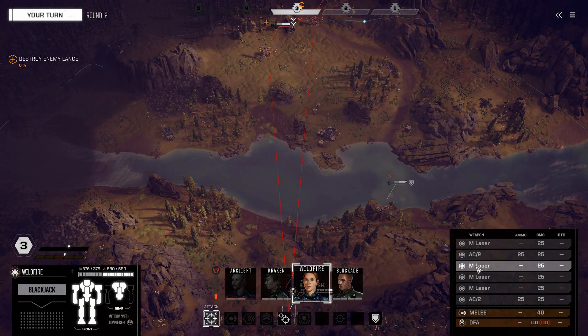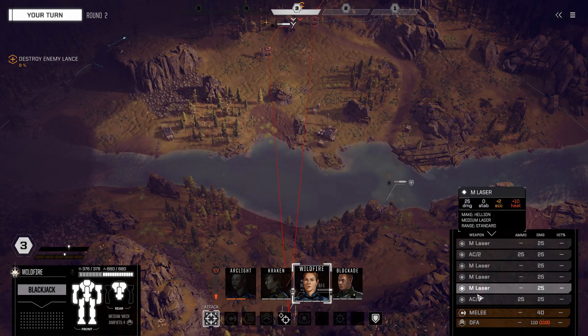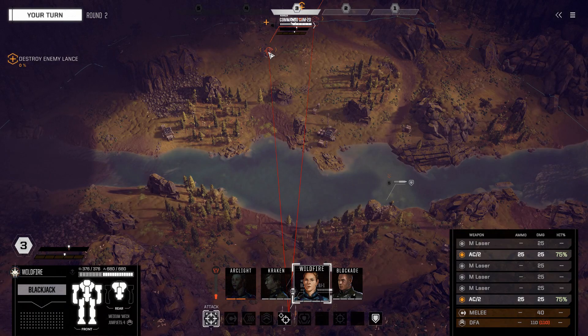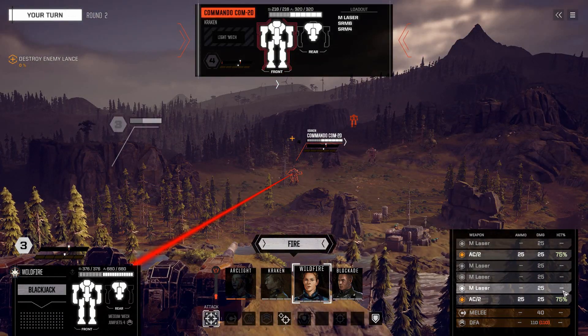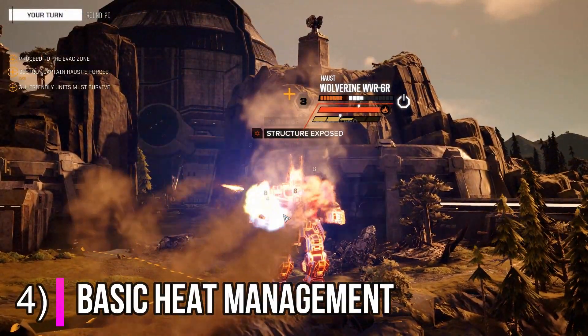When choosing a target you're going to want to make sure that you only pick the weapons that actually have a chance of hitting. Not only does firing weapons that have no chance of hitting waste ammo, if there is ammo for that weapon, you end up looking like this guy.